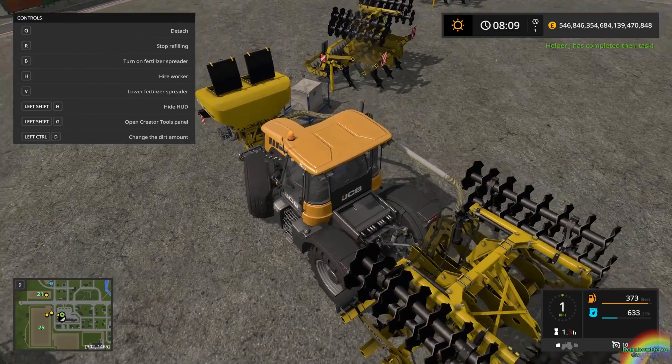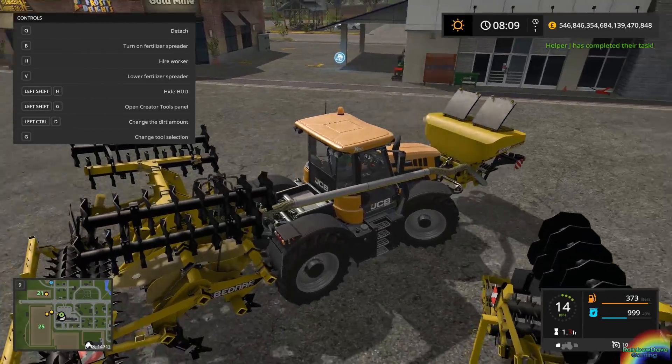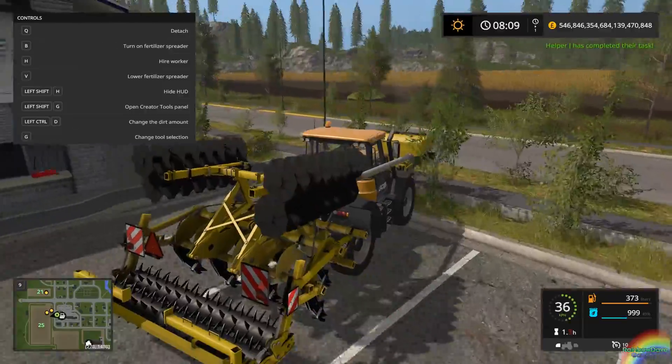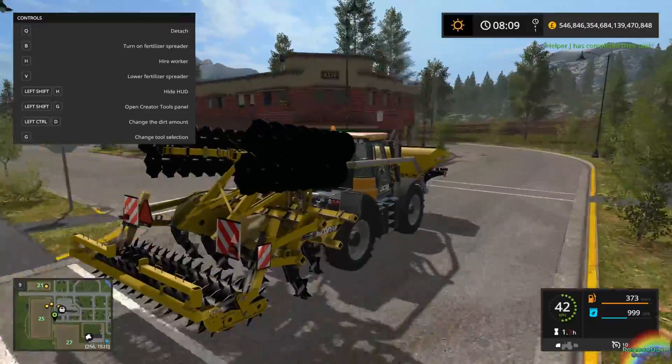Now I've got to fill up the box — helps if I've got it selected. There we go, we've got a thousand liters of fertilizer in the FertiBox.